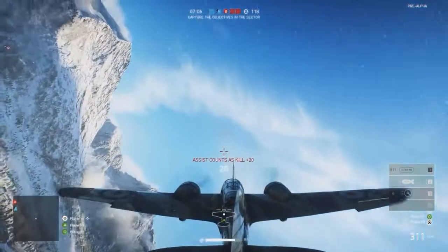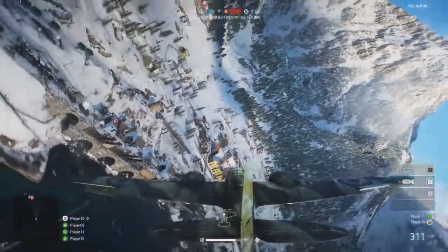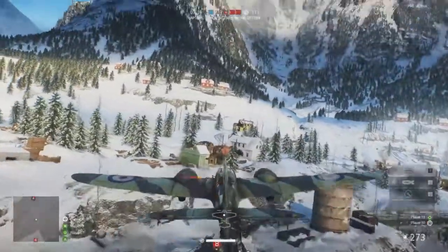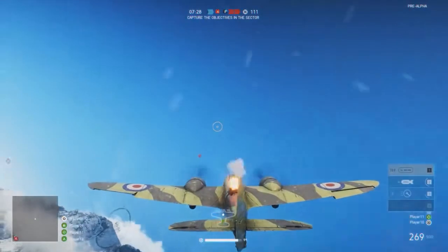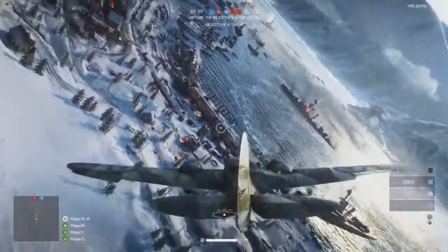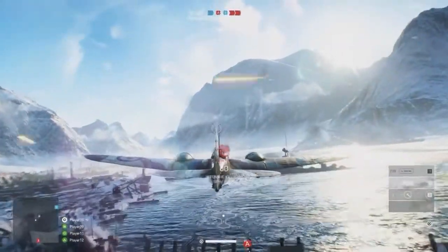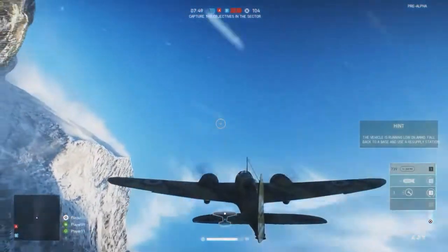One thing they did increase in this game is the effectiveness of your co-pilots. The people in the other seats have got a buff. I know they're trying to implement squad play a bit more, and they did a really good job buffing this back gunner. It's actually finally fun to be in there — you can do a lot of good damage, you get a good field of view, you're not getting cut off by the plane, and you can shoot people on the ground.